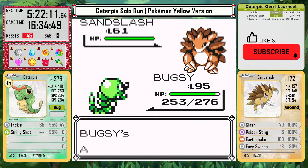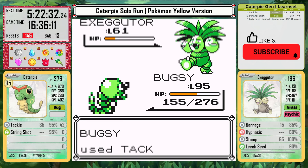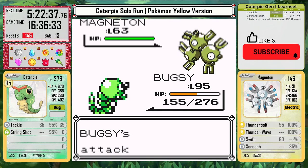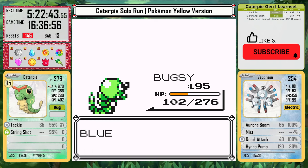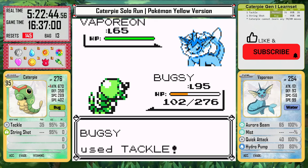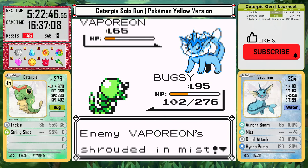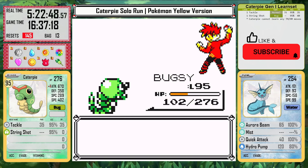The strategy for the champion is similar to before: set up X Attacks on Sandslash and not get poisoned. After setup, I can one-hit Alakazam, and then Exeggutor is not a problem. I can actually KO the Ninetales as well, which surprised me. Magneton could be a problem because it will survive, but it doesn't paralyze Caterpie. I can knock it out after it tries a Swift. That gets us to Vaporeon without any statuses, and as long as it doesn't hit Hydro Pump — it goes for Mist. That does it. Caterpie knocks out Vaporeon and finishes Yellow version.